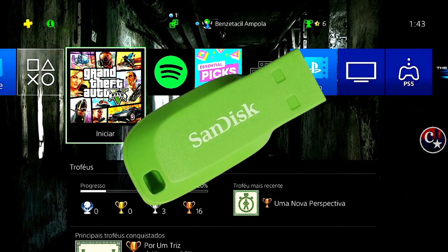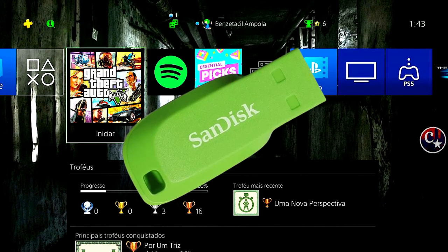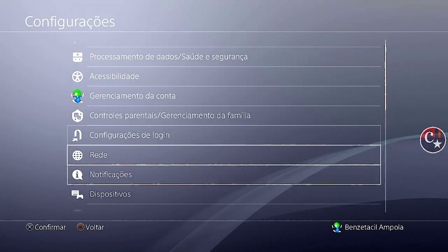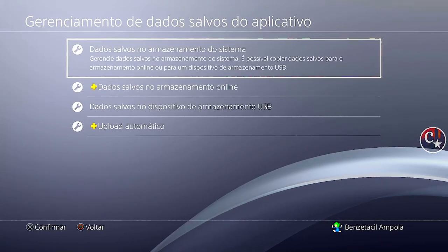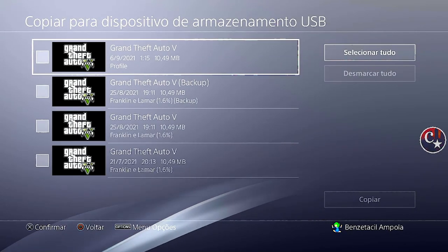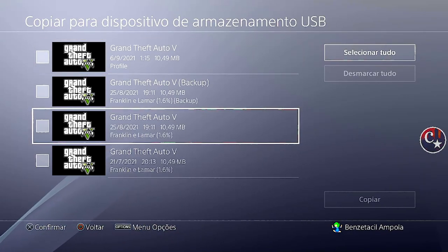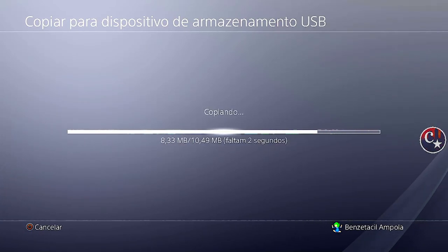Vamos inicialmente precisar de um pendrive. Vamos colocar no PS4, vamos vir aqui em gerenciamento de dados salvos do sistema e vamos copiar lá para o USB, que é o pendrive. Não é o profile, não é o backup — é um desses aqui. Então confirmem, copiem para dentro do pendrive.